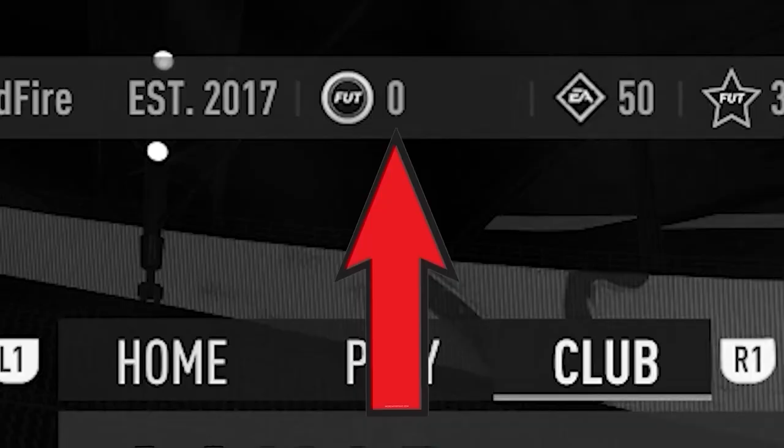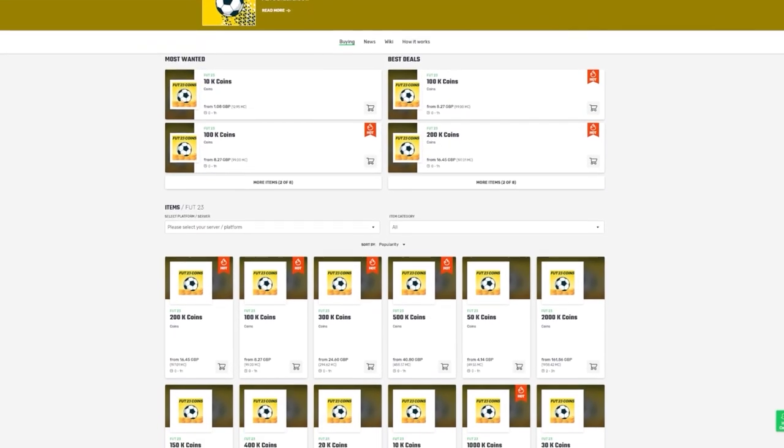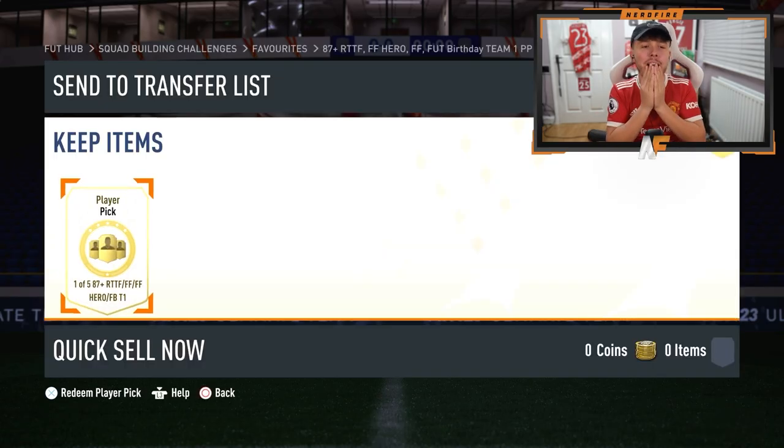Have you guys got a terrible team, no coins, and you want to buy some of the brand new players? Look no further than MuleFactory.com. Go over there to get the cheapest, most safe, reliable coins and use the code NERDFIRE at the checkout for 5% off your order. Link is in the description down below.